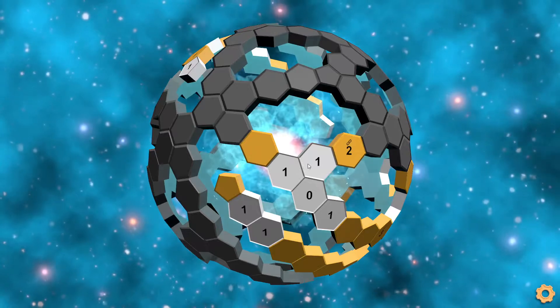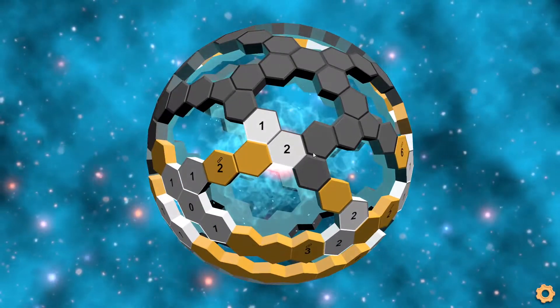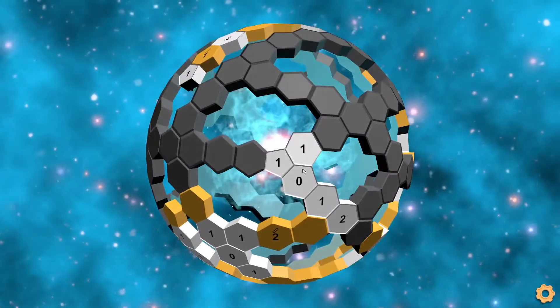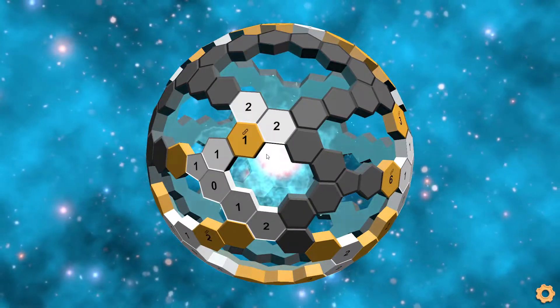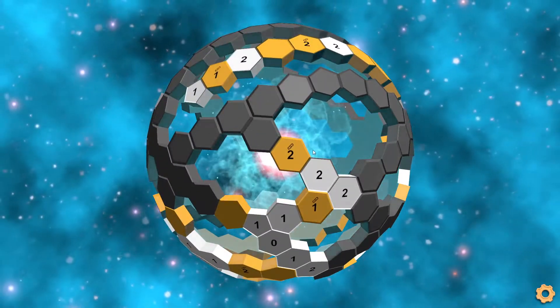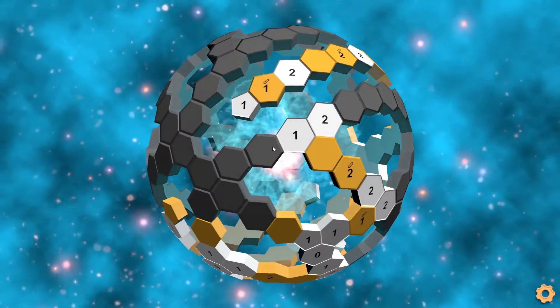And then we just solve these tiles normally. We cannot move on in this direction, but here we get one, two, disconnect it. We cannot say anything about this two, but this one is already done, and the zero and these. We can't go in this direction, but here this tile has to be disconnected from everything. Nothing to do here, but right here we get this two and then the two cluster tile has to go here and then get disconnected.